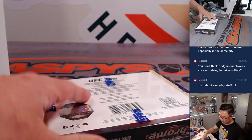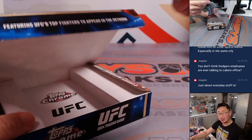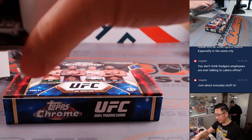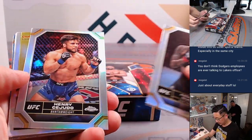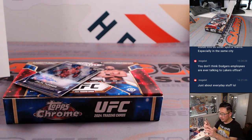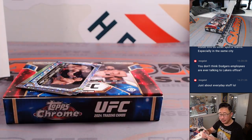Here is the Breakers Delight box. Here are our two autographs — we've got Paul Rosas Future Stars. That's going to be a bantamweight, so it will be for Simon. And our second autograph is Jalen Turner, lightweight. That's going to go to Joe Lawson.